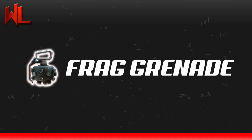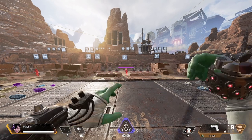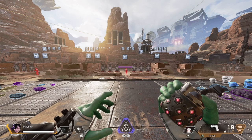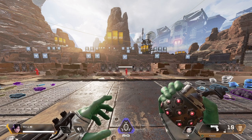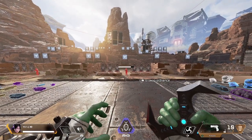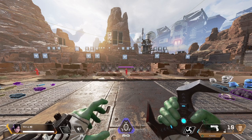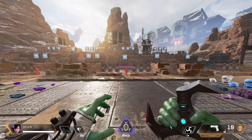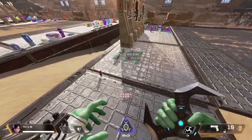Starting off with the Frag Grenade. The Frag Grenade is probably the least carried throwable out of the three. It has an ignition time of 4 seconds. You can deal 10 damage to the target if you actually hit them — a lot of people don't know that. Now the grenade, depending on how close you are, deals up to 100 damage. The farther you are from the AoE effect, the less damage you take. But the Frag Grenade is one of the most powerful throwables in the game.